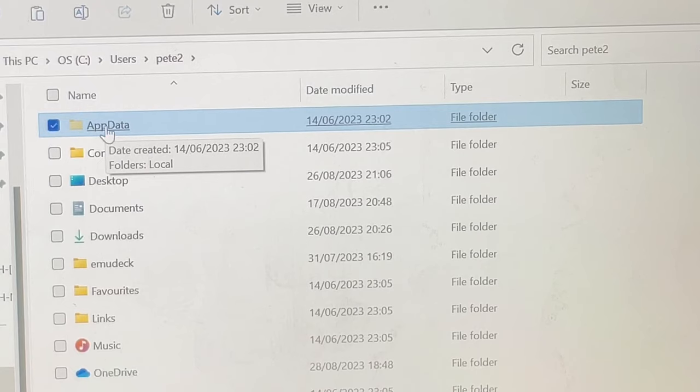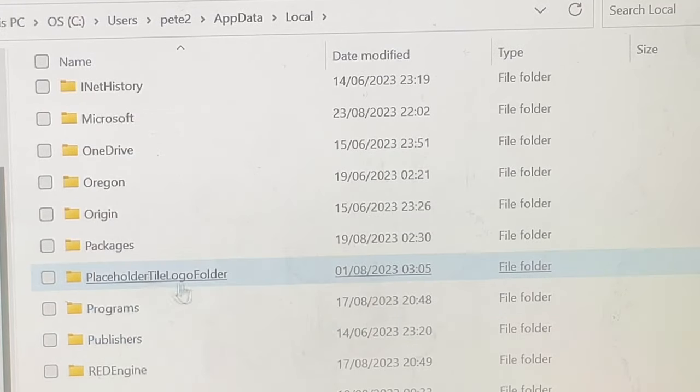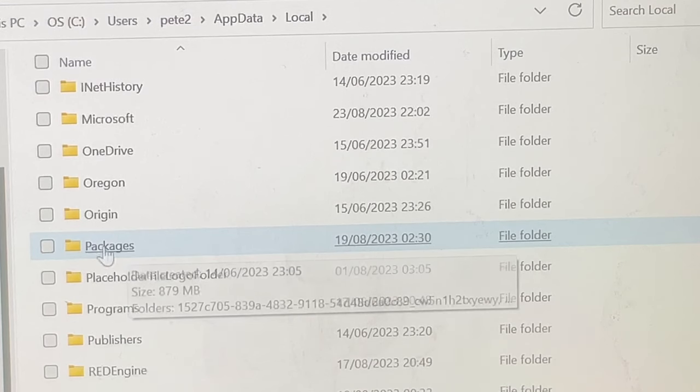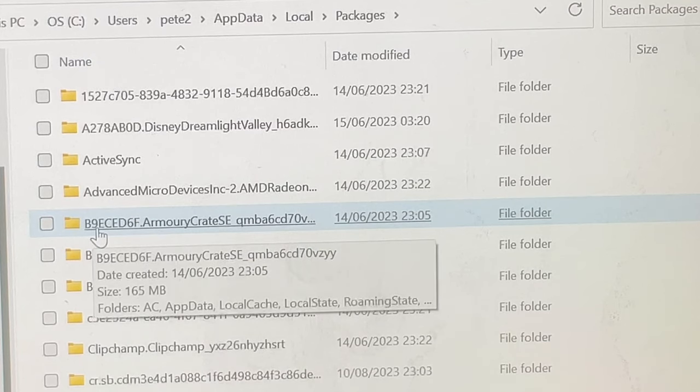Step two: head to the AppData folder, then click Local, then scroll down to a folder called Packages, then click a folder called B9ECED6F.ArmoryCrateSC underscore Q and a load of other letters and numbers.